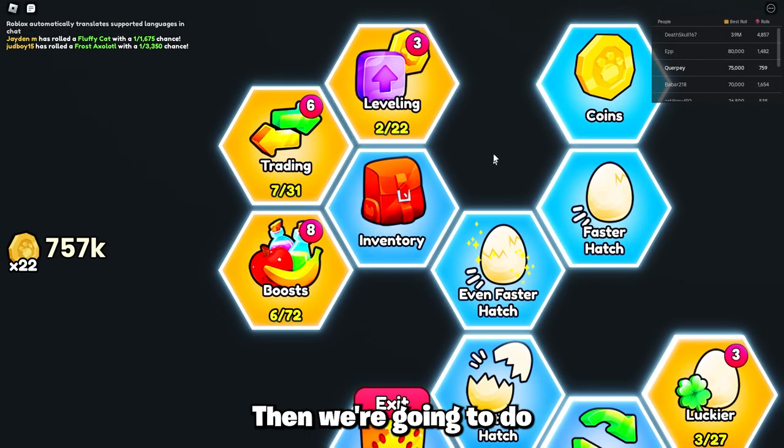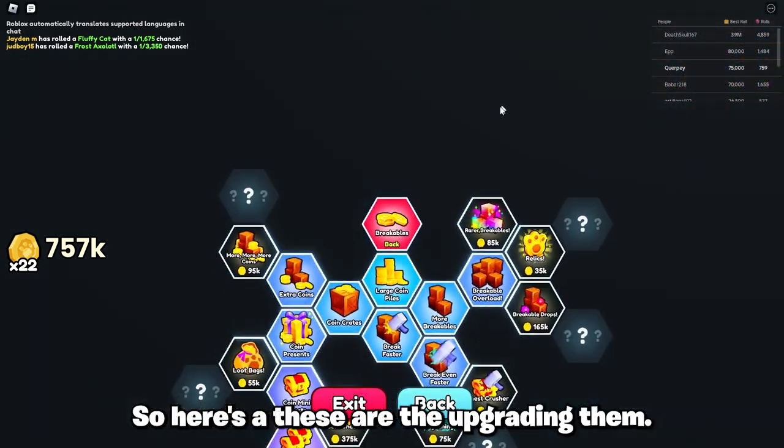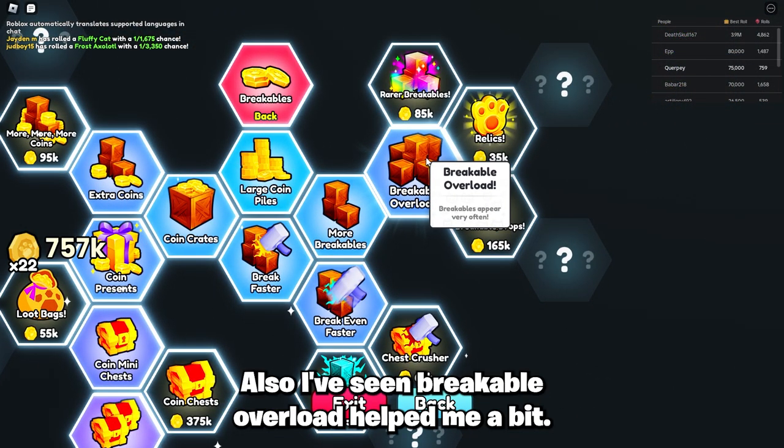Go over to the breakables section. Here are the upgrades you need: first off you want Coin Mini Chest, then you also want More Chest — you'll see why that's important in a minute — and also Breakable Overload, which I've seen help a bit.